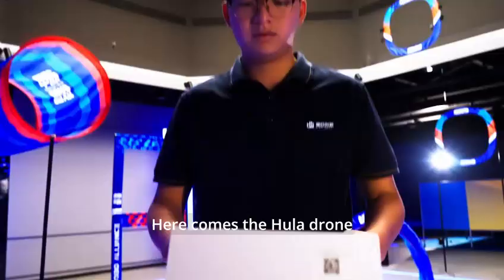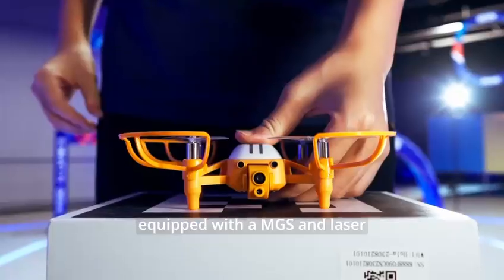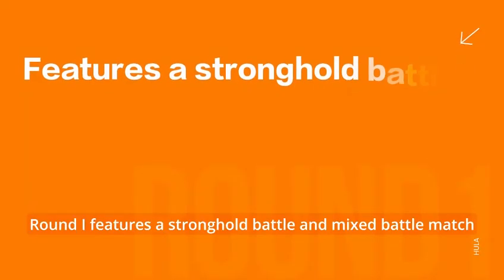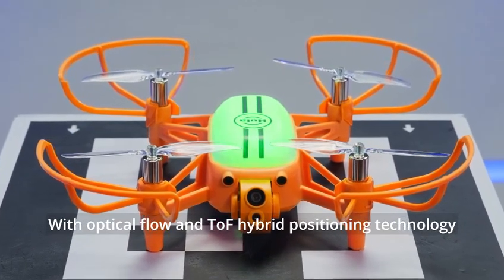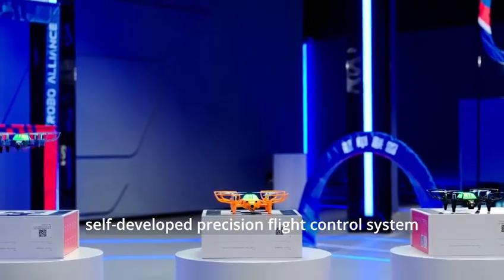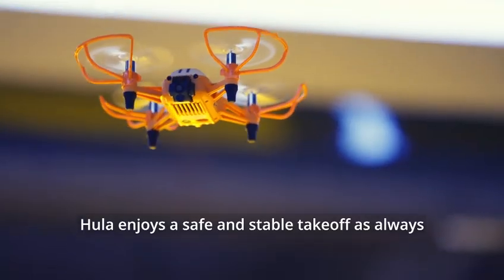Here comes the Hula Drone, a fully smart device equipped with an MGS laser from the Robo Alliance. Players from both sides are now ready. Round 1 features a stronghold battle and a mixed battle match. With optical flow and TOF hybrid positioning technology, along with a high-grade self-developed precision flight control system, Hula enjoys a safe and stable takeoff, as always.